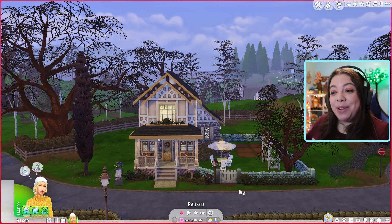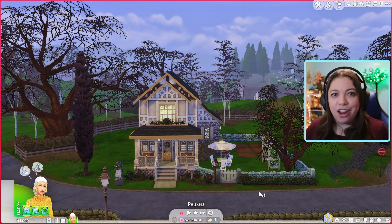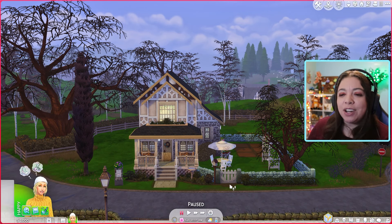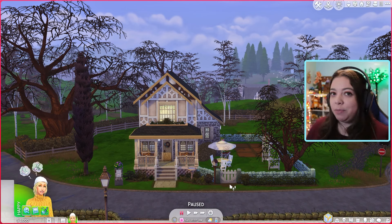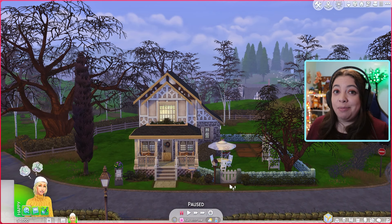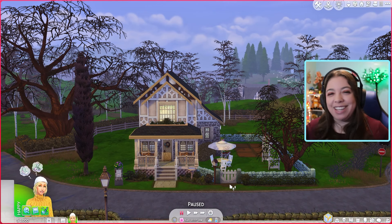Welcome home to the house where we are going to be living. This is in Windenburg. If you missed the speed build I will link it in the description below — I had a lot of fun building this. It did not turn out the way I initially planned but I do like it. It's rather cute and there is space to expand as we go. So Daisy grew up in the countryside very similar to the Windenburg countryside — she loved it but she wanted to get out of her parents' home. She moved to Windenburg with her best friend Natalie.